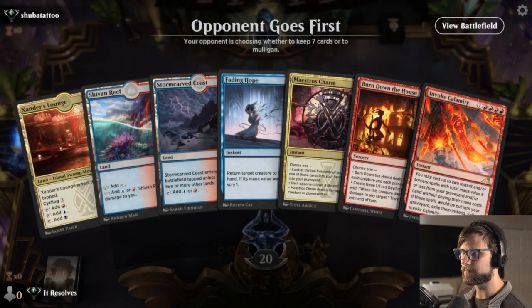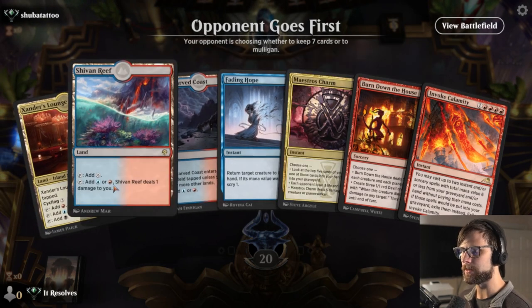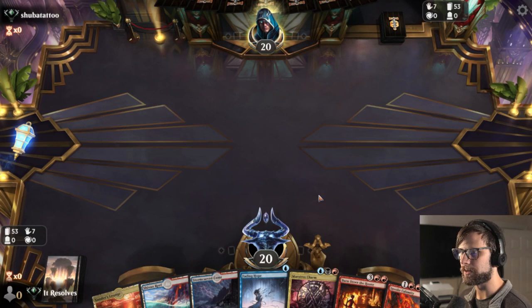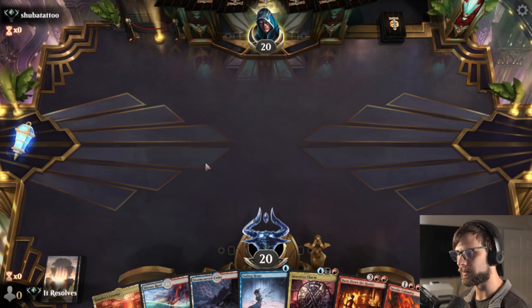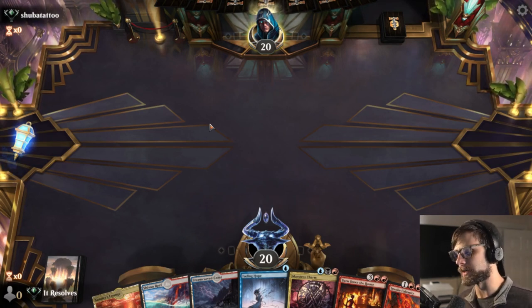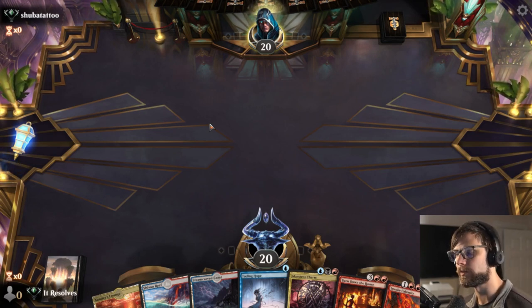Here we are for game number four. A little surprised about that last game — not 100% sure why they just gave up, but I'll take it. This seems like an easy keep: we've got three lands, Maestro's Charm available on turn three, and that turn-one Fading Hope if we need it. Did the opponent mulligan? I feel like they might have. Wondering if in that last game they just didn't draw anything — that Karn Silex wasn't doing any major work on the board, so maybe that was just a desperation move.